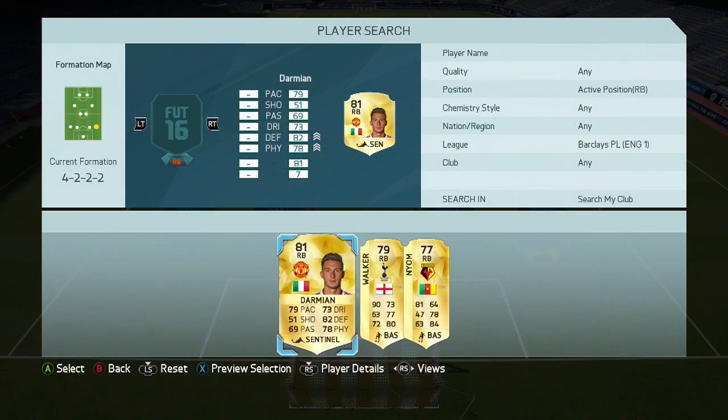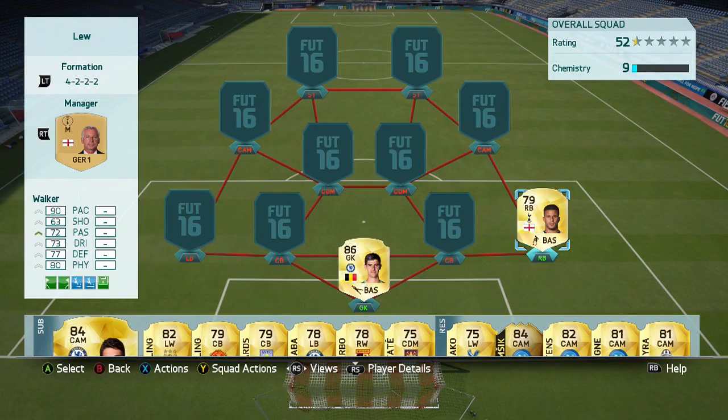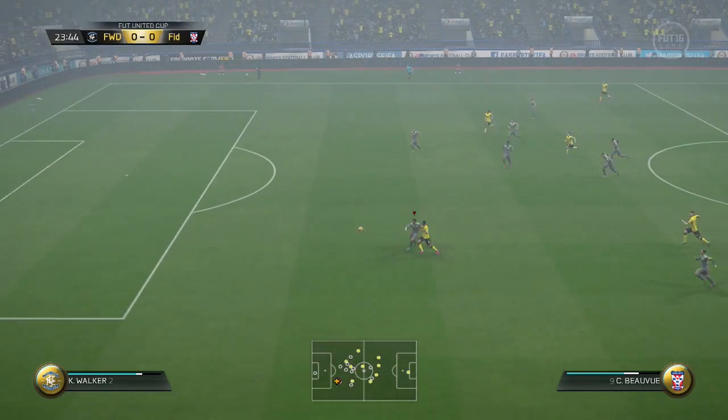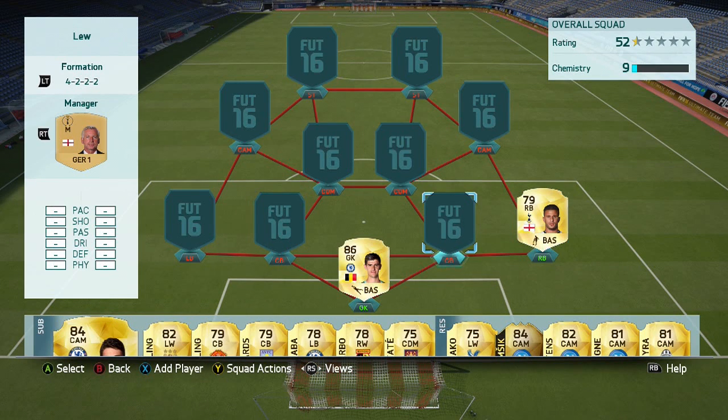At right back, we have Kyle Walker. Now in this sort of formation, the 4-2-2-2, where you don't have any wingers, it's important to have quick fullbacks who like to go forward and do a good job in that role. Kyle Walker is brilliant — I set him to always overlap in the team instructions and he gets forward really well, but he also gets back well too. He's very solid.